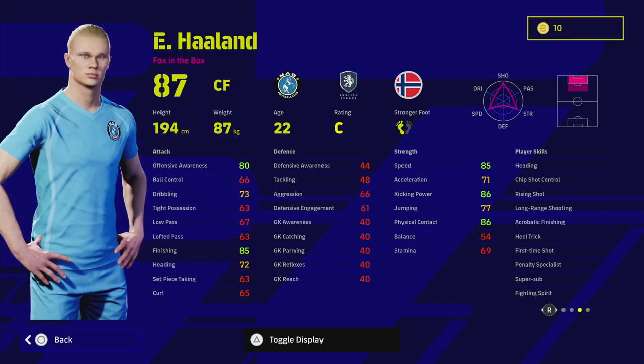You've also got super sub, which is where I think the main strength of Haaland lies — bringing him in off the bench, not as him leading your line. Bringing him in at 60 minutes gone, or maybe 55 minutes gone, he gets that super sub boost and he comes in and he's just able to get into really good positions.